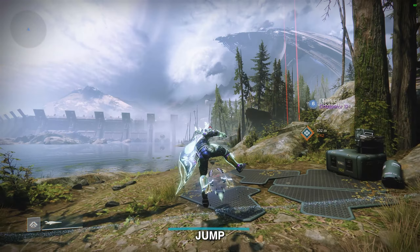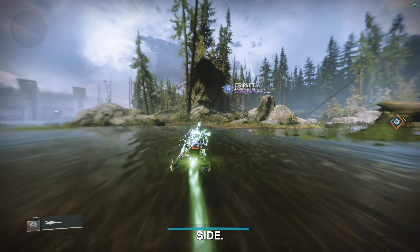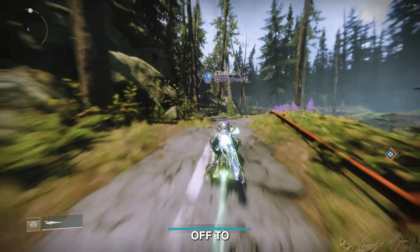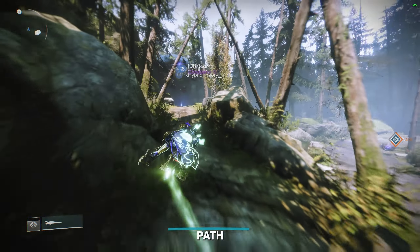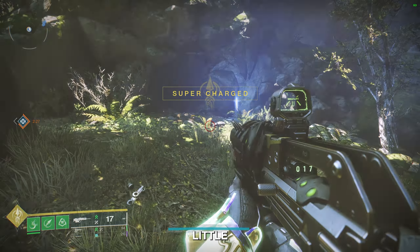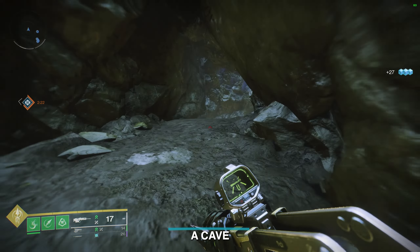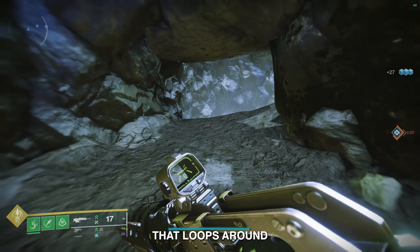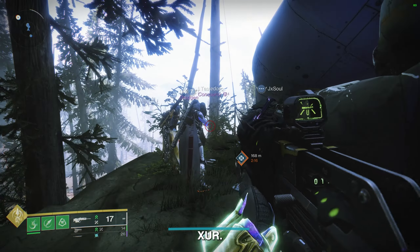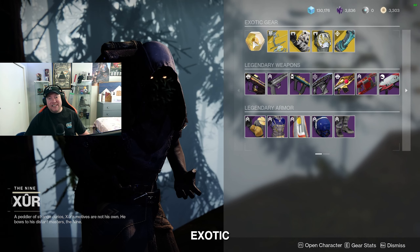Once you're loaded in, jump onto your sparrow and head straight across the map and directly over to the right-hand side. You're going to see a little road there — head on over up that road and off to the left is a little path that heads up. Once you get up top, you'll see two little lights. Jump up between the two lights and you'll find a cave tunnel that loops around and will bring you right out at Xur.